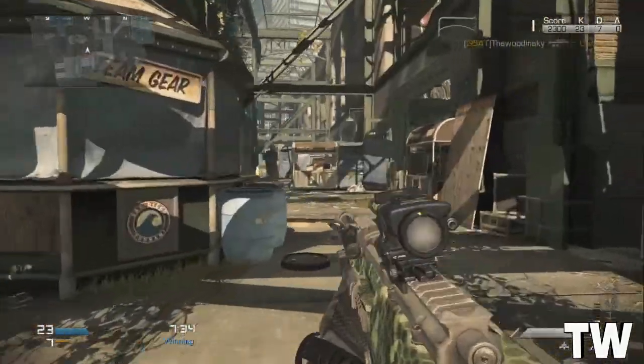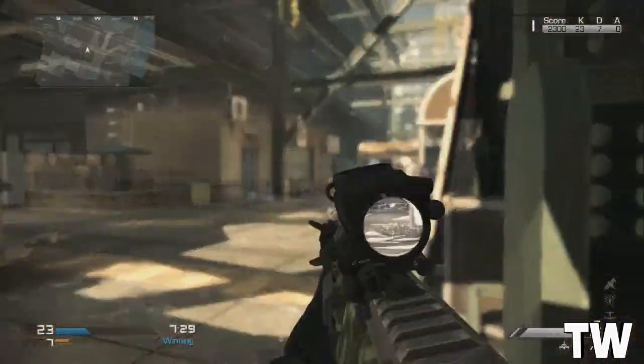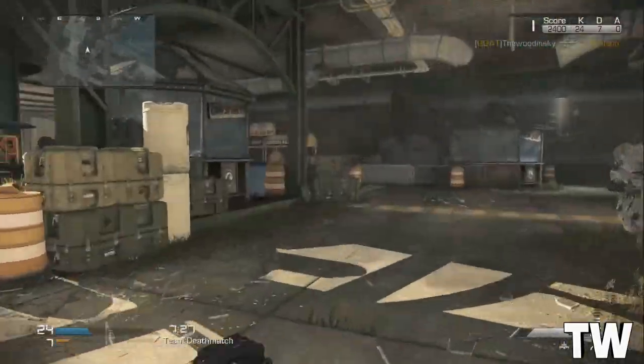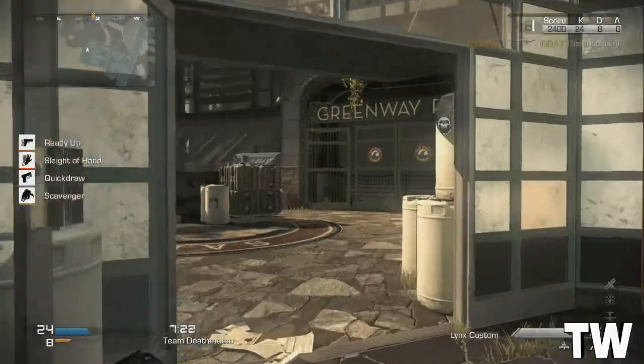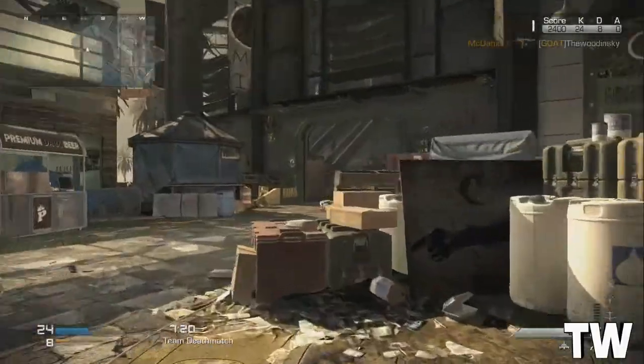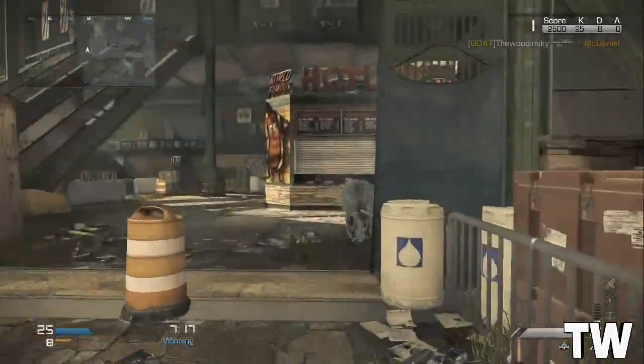Don't get excited — this gameplay on your screen now is from a private match and I'm going to explain one of the ways in which you can improve your quickscoping ability, because quickscoping is a bit different in Ghosts. This only works for next gen and PC by the way, but it does work for PS3 and Xbox 360, it's just slightly different.